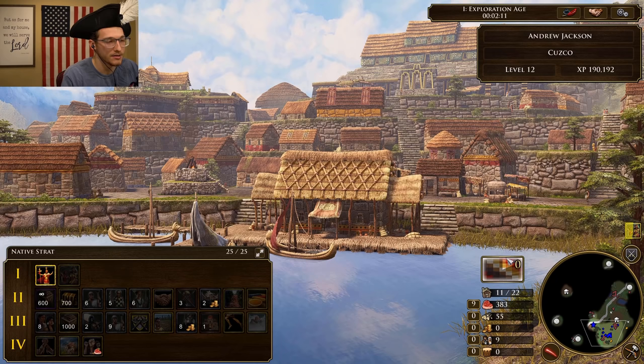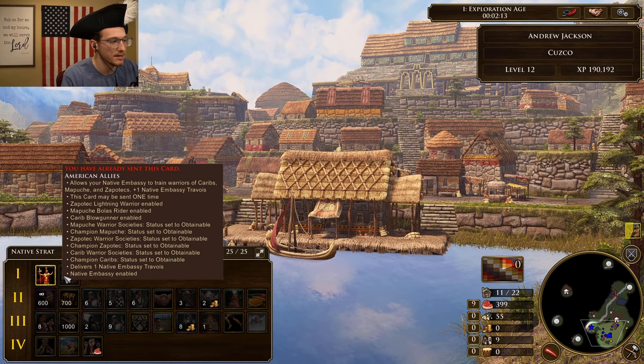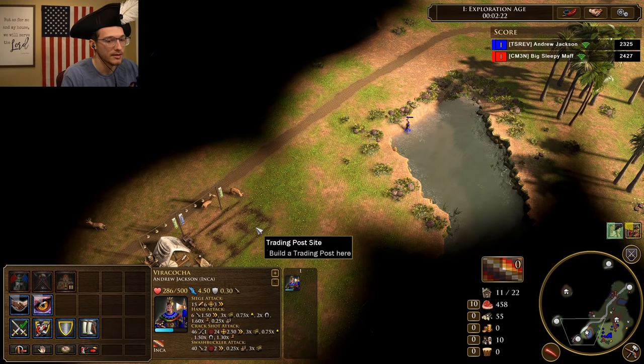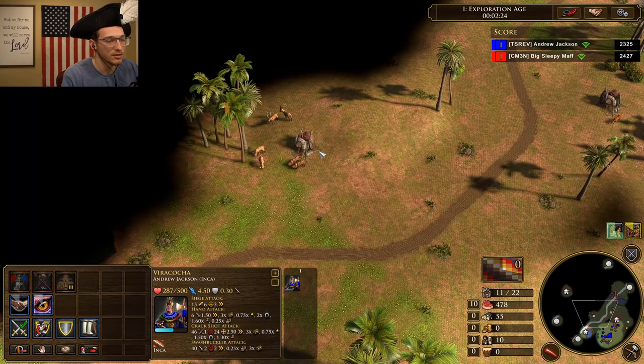We'll send — yeah, so this is the card. Let's look a little closer at it. So you get Zapotec, you get Bolas Warrior and Carib, and then you can train scout guys from there too. Very cool card — I like the card.